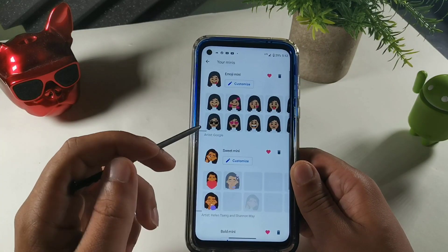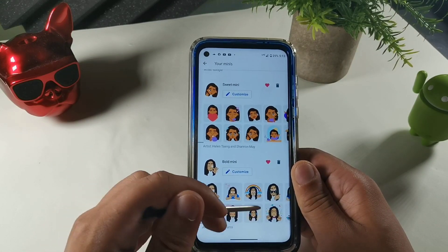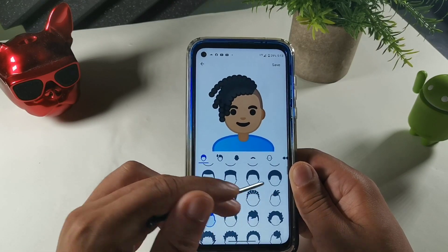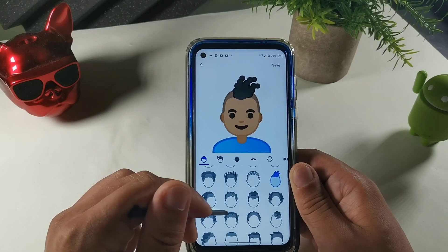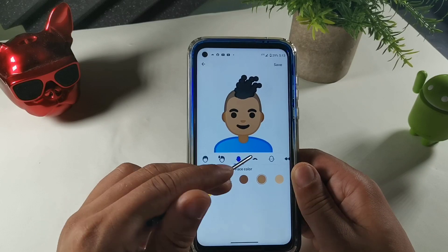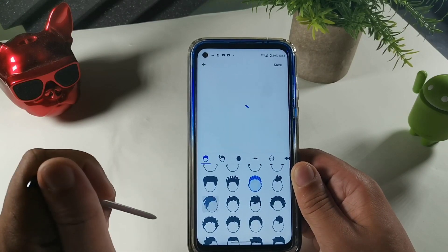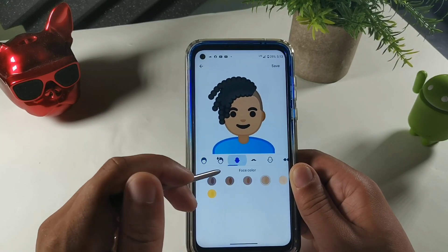This is where you can customize them. They actually made me look like a girl; this one looks more accurate right here with the hair. If I don't like the hair they gave me I could always mess around with it — they got some really nice hairstyles to choose from. You can get short hair, change the color, the face, and the beard. I kind of like this one so we'll go with that.